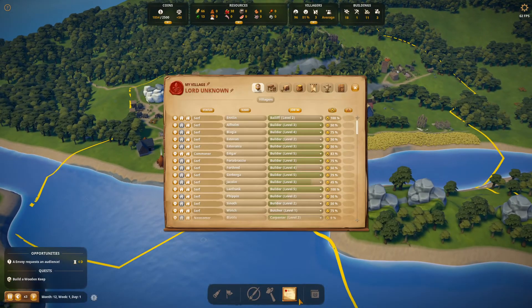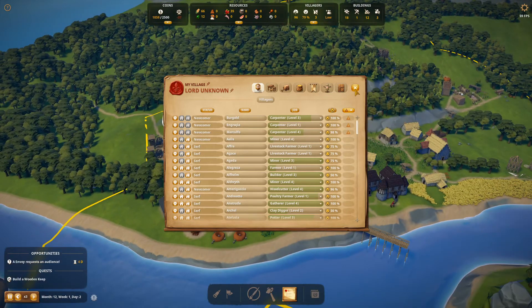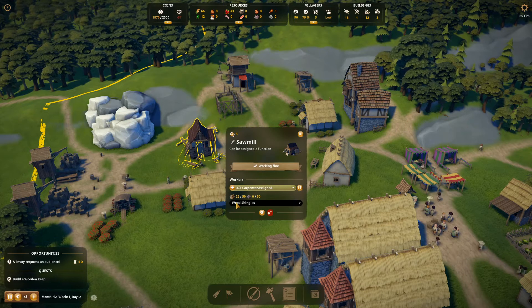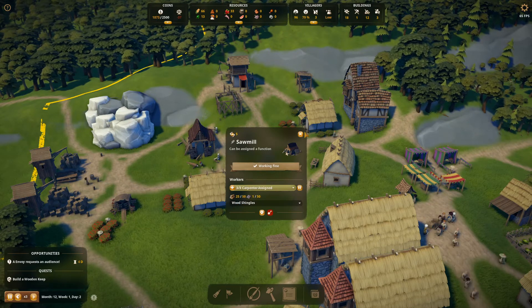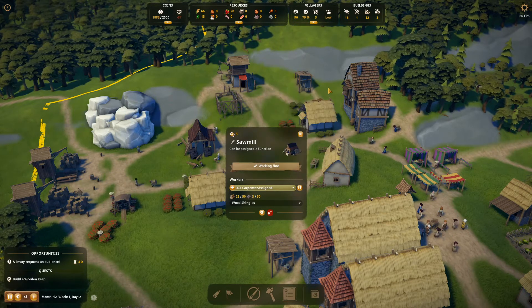I'm wondering whether it's a bug, but I'm wondering whether it's just the fact that they can't find a workplace. Here we go - can't find a workplace, that's the issue. It's not a bug at all, I apologise game. It is this - I'm going to make you prioritise you for wooden shingles.